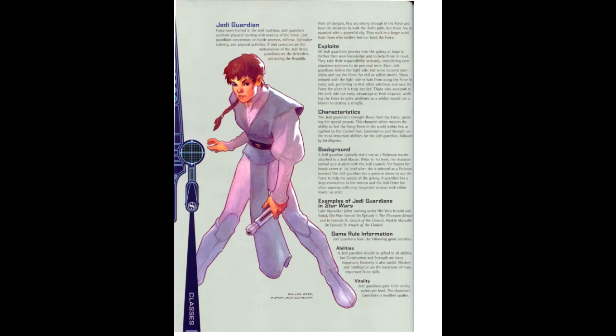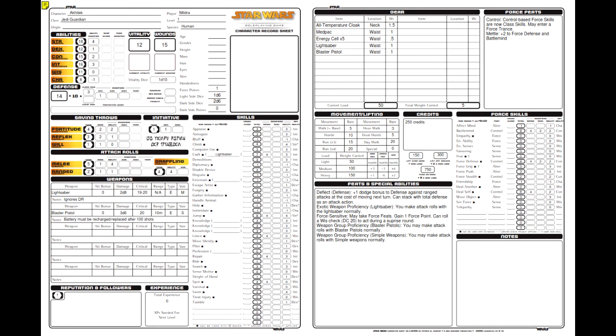The Jedi Guardian also gets +1 to base attack, +3 to defense, +2 to fortitude saves, +2 to reflex saves, +1 to will saves, +1 to reputation, a lightsaber, and 1,000 credits. Placing all that into the character sheet and calculating the finishing touches, for skills we have four ranks each in: crafting, jump, listen, repair, spot, battle mind, force defense, and heal self. For our force feat we picked Control, and our bonus feat was Mettle. When spending credits on equipment, we picked an all-temperature cloak, a medpack, 5 energy cells, and a blaster pistol.